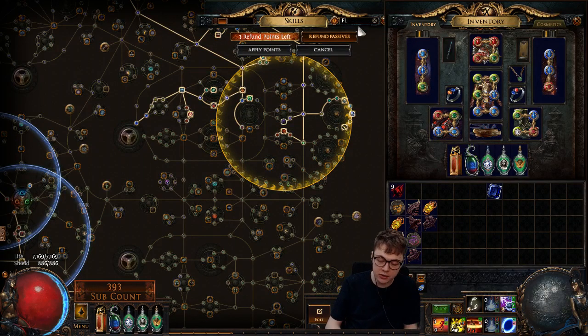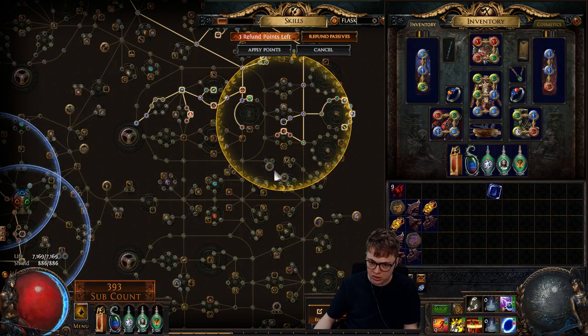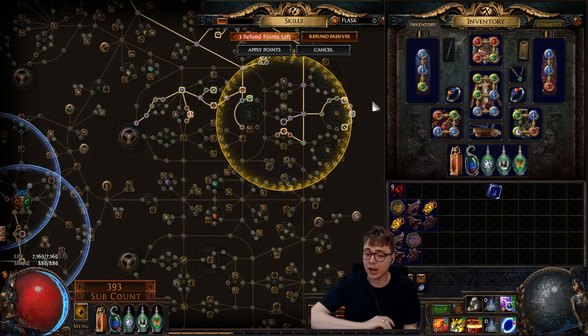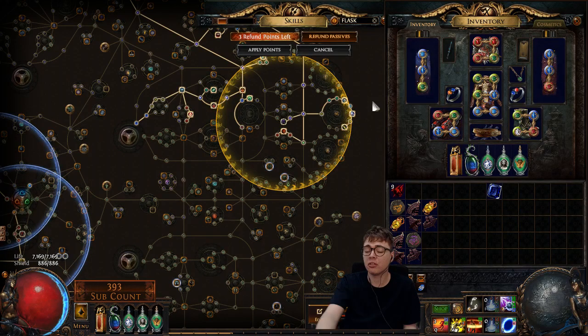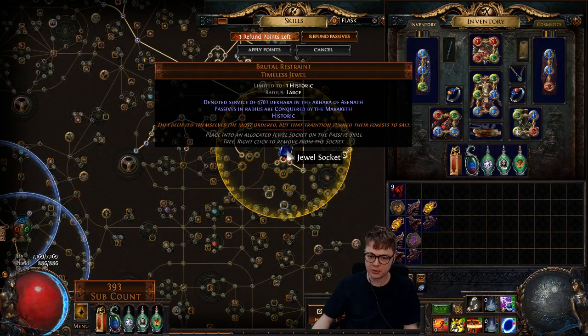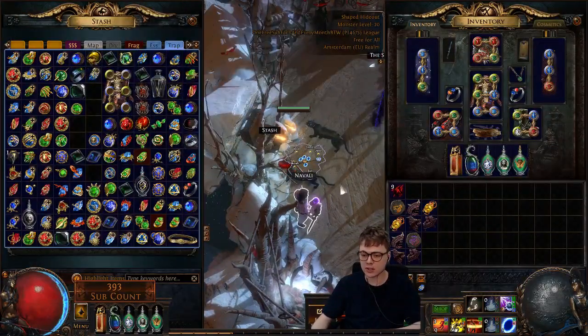The main thing you want from the Maraketh jewel is it can give flask effects — you can see there it has flask charges gained, and there has flask charges gained as well. So you can gain flask modifiers, movement speed, projectile damage — basically all the things you'd want since lightning trap is a projectile. That was my thought process. I got the Maraketh jewel and I'm just throwing all of my divines into it hoping to get something good.